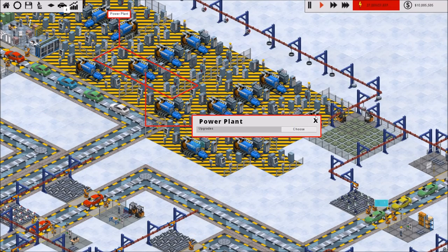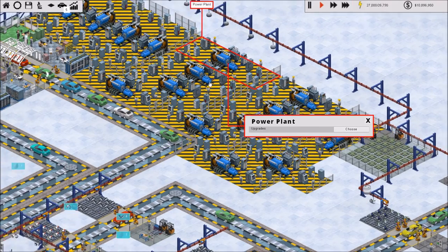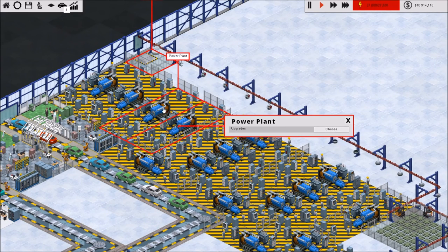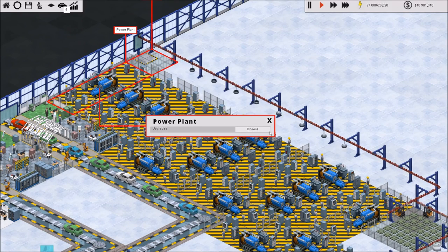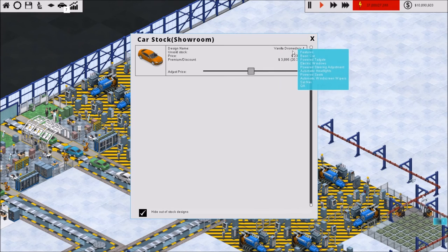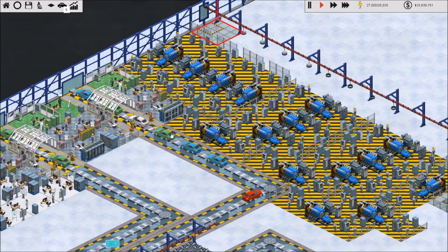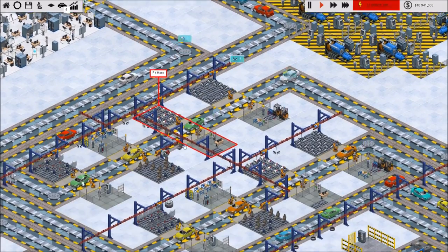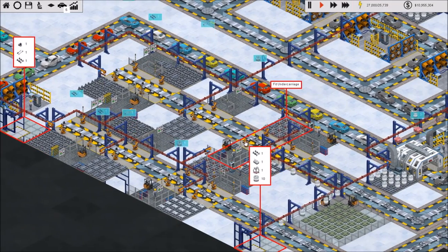One thing I did between episodes was I made a list of all of the upgrades that we need to make to our cars so we can get the next generation of our vehicles going through here. So once we get all of these upgrades done, we're going to go through and upgrade our production line. We are currently building the Dromedary 4, and I believe Eagle is going to be our next line. We've got cars lining up at the exit — crazy. Let's go back to the beginning.